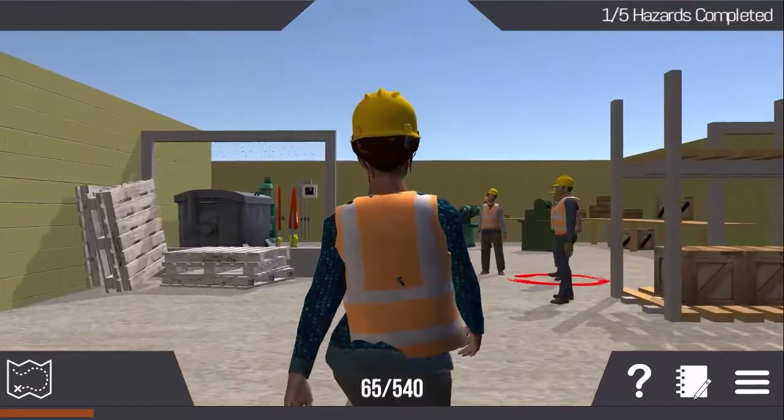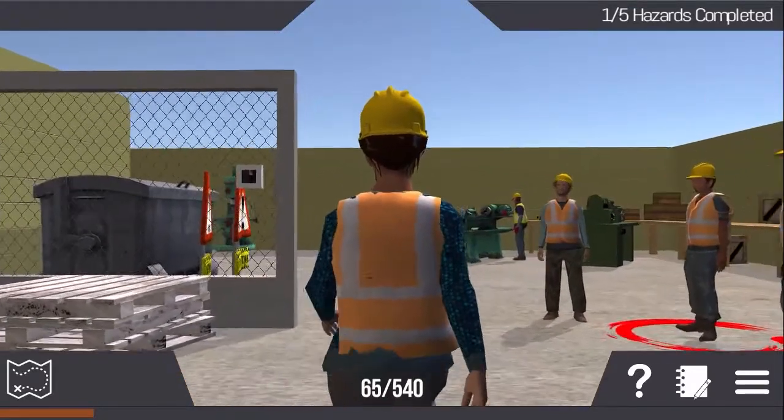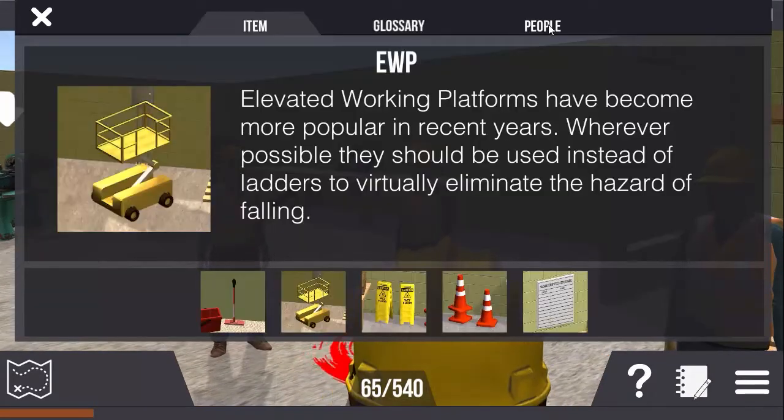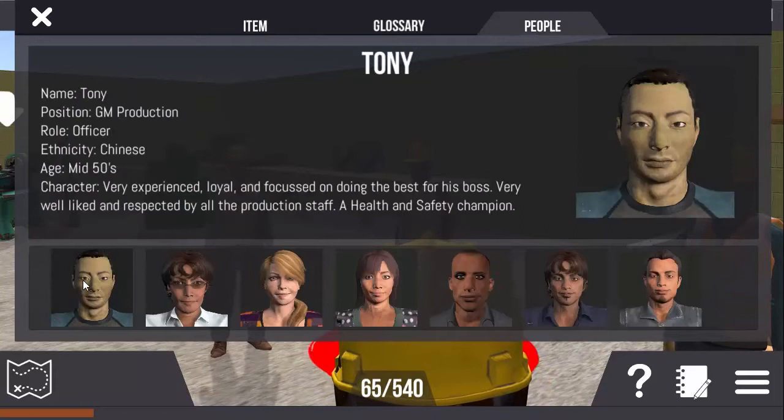The workmates you meet all have different personalities, which can sometimes impact on safety. Look in your journal to find their character profiles and learn about their roles and responsibilities as an employer or employee.